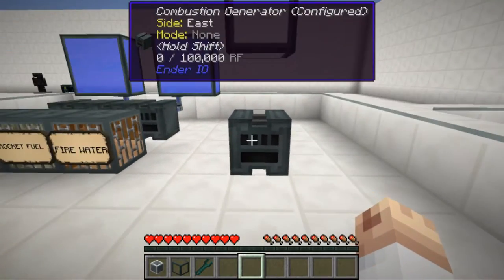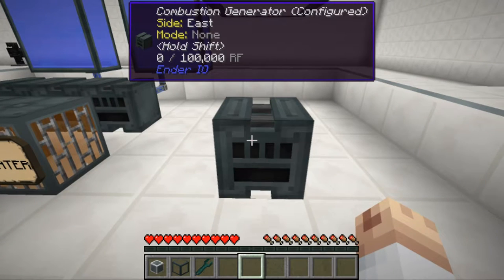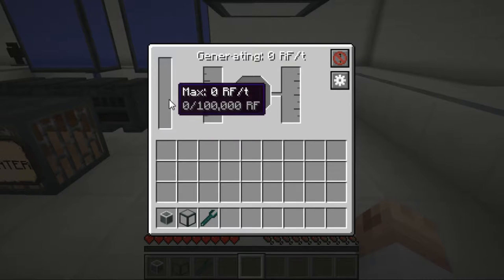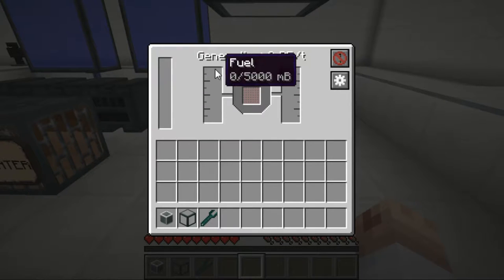Let's right click and see the interface of the combustion generator. As you'll know, the left side is the RF output — any RF that's generated will go into here. The second slot is for fuel, which looks a bit new.